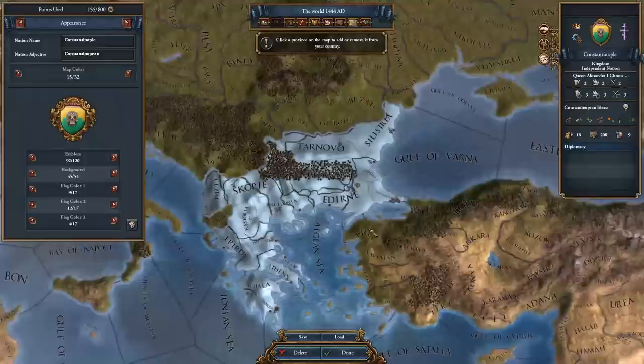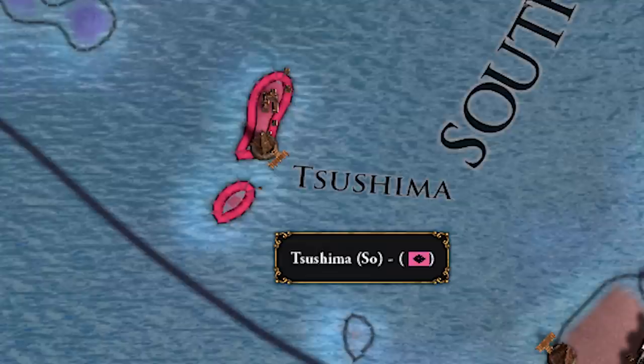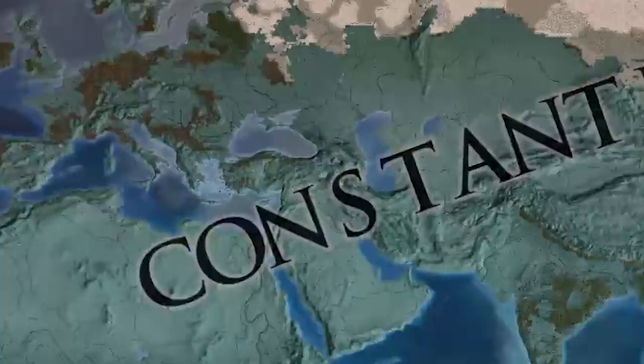When you're ready, create your final custom nation in Constantinople and begin selecting every province in the rest of the world. Be absolutely sure not to miss a single province or you'll have to do this all over again. Also keep in mind that after a while, when you have most of the world within your Constantinople custom nation, if you reselect a province you already have selected, the game will freeze and lag out for a few minutes before unselecting it. So be extra careful not to select a province twice, and be sure not to select the provinces of the country you wish to play as.